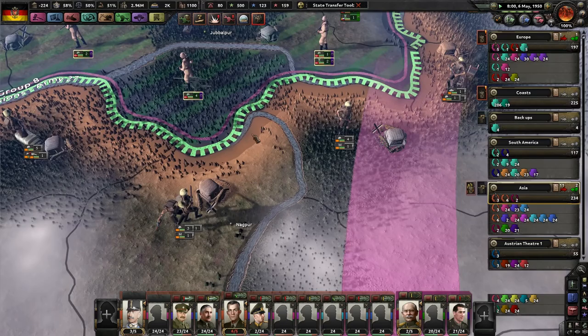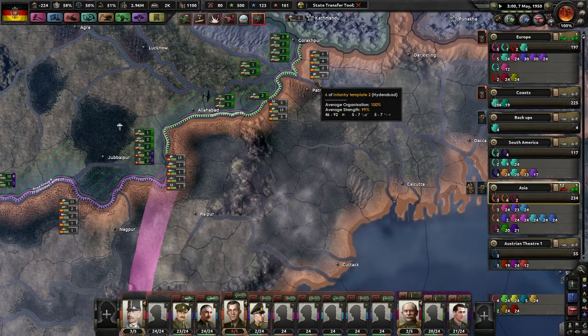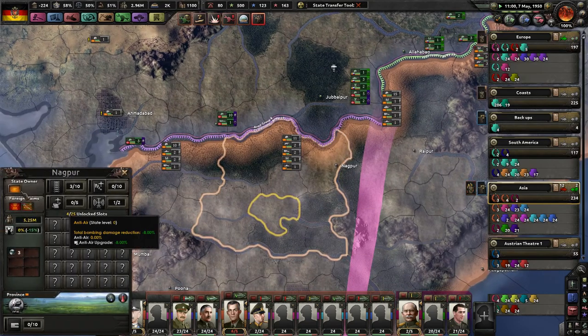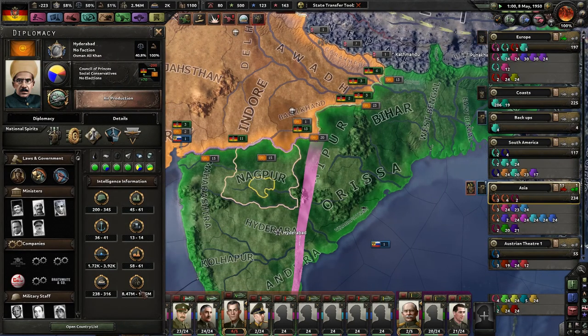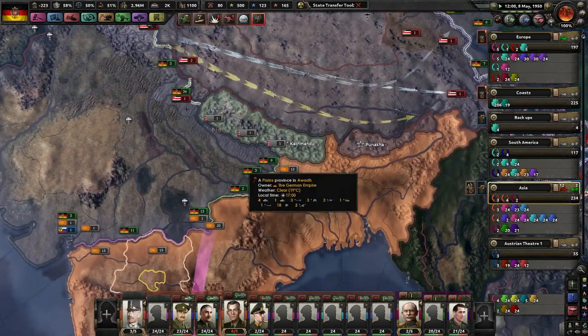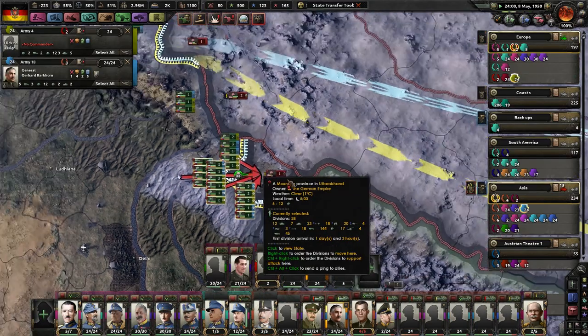Give you guys a couple days, and then we will go to war with Hyderabad. Obviously they have more soldiers on their border, but we'll see what happens. It's only India, right? What could go wrong? Oh my God — that's a lot of manpower, over 10 million! Looks like we got way too many armies here.